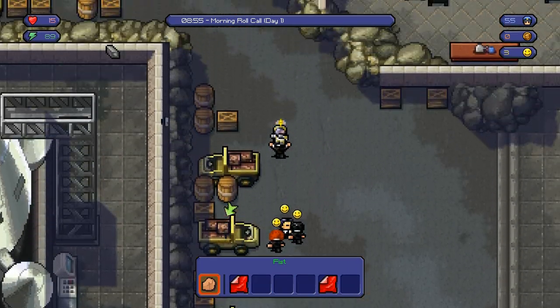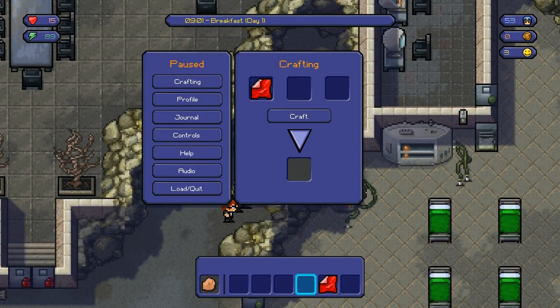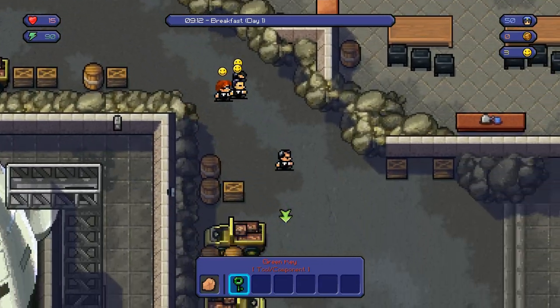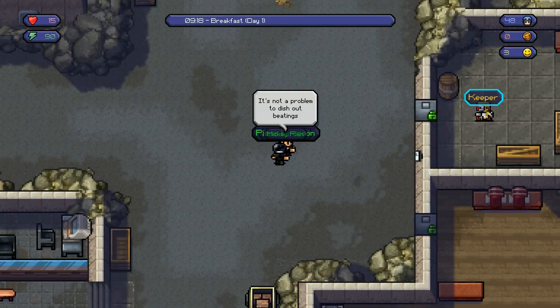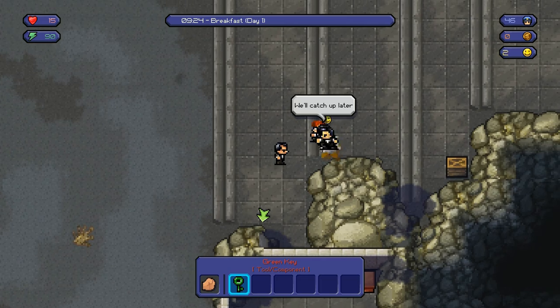We wanted to find the guy with the green key. We got lucky and found him right away. I'm gonna take him up here because the guards don't come up here — I'm gonna tie him up and take the green key. I need the green key in order to get into the metal shop and the wood shop, because there are two special desks in there that have items you need to escape. Right here I'm heading down to the metal shop.